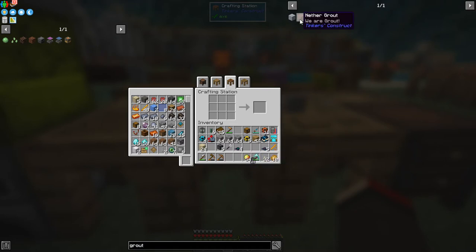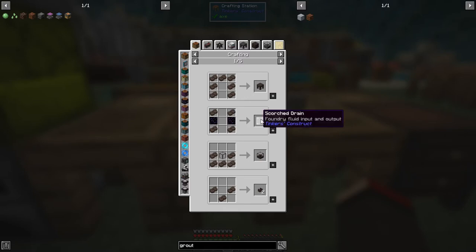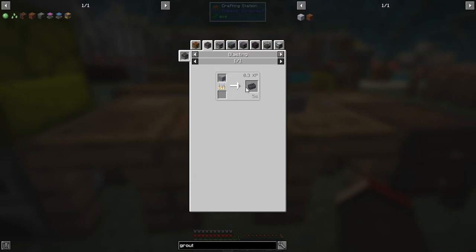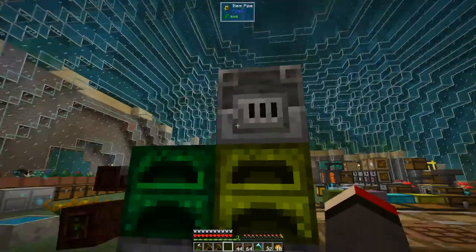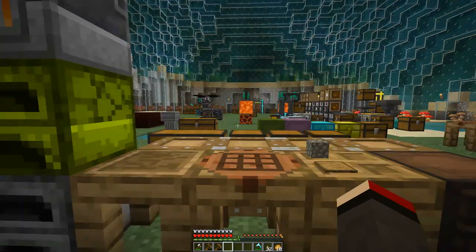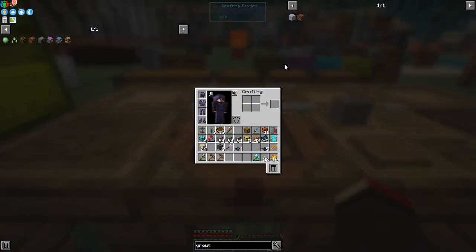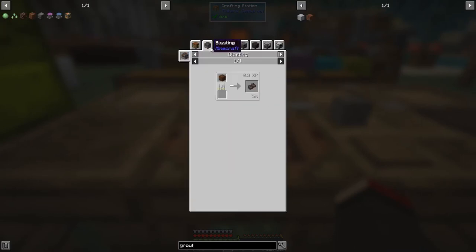We've got 54 magma creams made. The nether grout gets smelted in the blast furnace to produce scorched bricks, and the uses of scorched bricks are like seared bricks — essentially the Tinker's Construct Foundry equivalent. I'll put a stack into the prudentium furnace to smelt those up, and I'll prepare this for next time when I look at what we actually need to do for the Foundry.